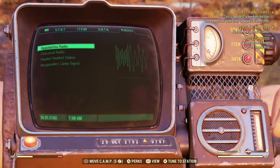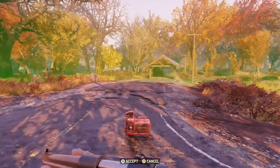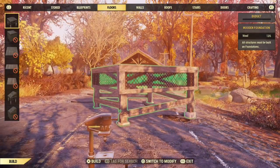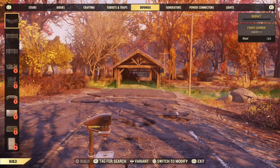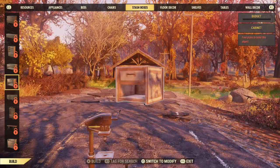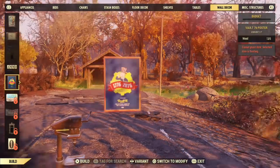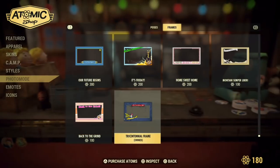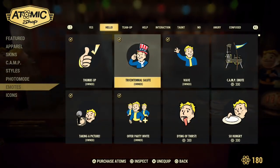Next are the Tricentennial posters. Open up your Pip-Boy and press L1 on the PlayStation to open up your camp. Set the camp down, walk over to it, and press X to build. In the building menu, keep pressing R1 or R2 to go to the subcategories. The subcategory you're looking for is wall decor. Once you go to wall decor, go down with the controller pad and you're going to find your posters that you'll be able to put on walls. Also make sure when you go to your emote in the Atomic Shop menu, you equip it because you have to equip that emote.